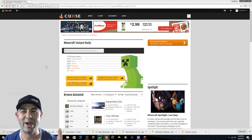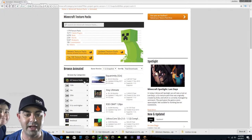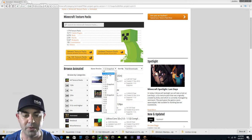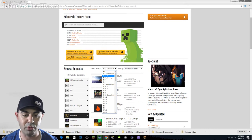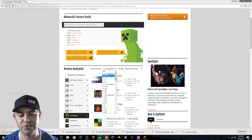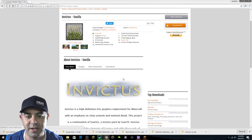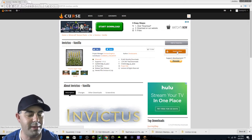You can filter it for whatever version you want — most resource packs will work across the board, but I wanted to make sure these work for 1.12 since it's a snapshot. If you guys like this video, next time we'll do 1.11.2 — that way we'll have more options. I'll click on that really quick. Invictus — that's a good one. To download it, simply click the top orange button. You can also donate to the developers — that's how they get paid.